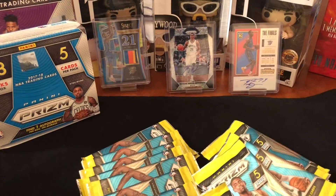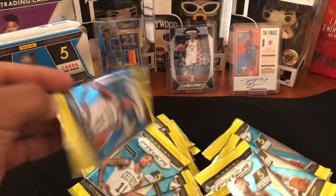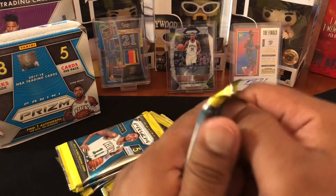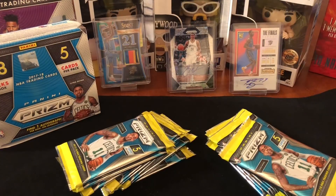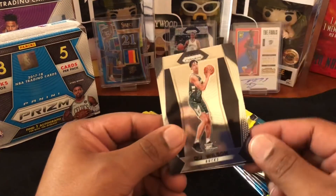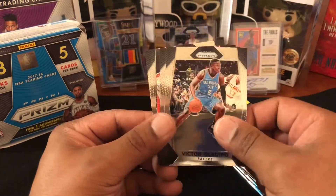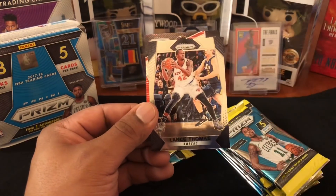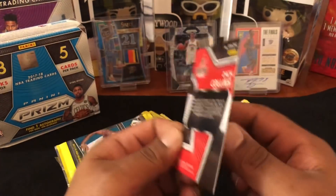Pick which one you think is gonna have the autograph in it — just point to it. Oh, this one? All right, so open this one first, let's see if you have the magic touch. He's been good recently, he helped me get that Ferguson at the LCS. All right, first pack — nice right off the back we got a DJ Wilson rookie, then a Victor Oladipo, a Lance Thomas, and we got something sparkly — Aaron Gordon — and a Zach Collins emergent disco prism, so that's cool.